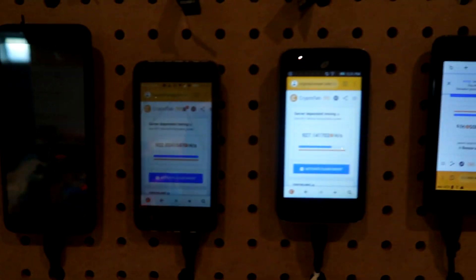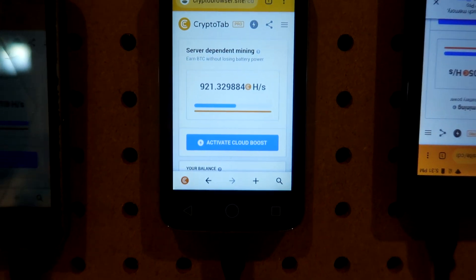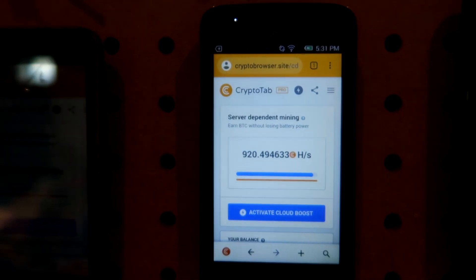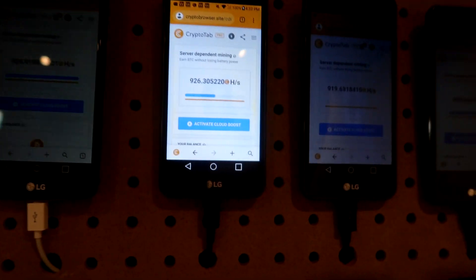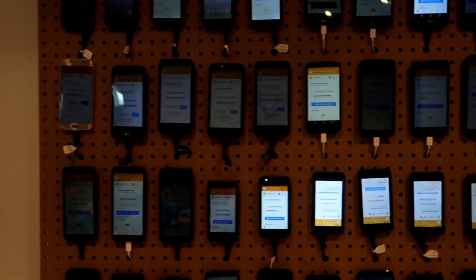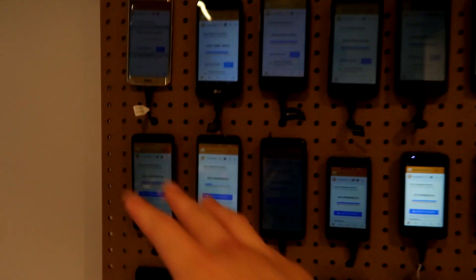Today we're actually going to invest a little bit more money into the phone farm. We're going to get CryptoTab boost 10 times for these five phones right here, because the hashes per second as you guys can see is at 900 compared to the rest which is sitting at around 300. So after activating the boost it should be at around 9,000, like these ones right here. We also have another five phones up here with high hashes per second, so we're going to invest around a hundred dollars into the phone farm once again.